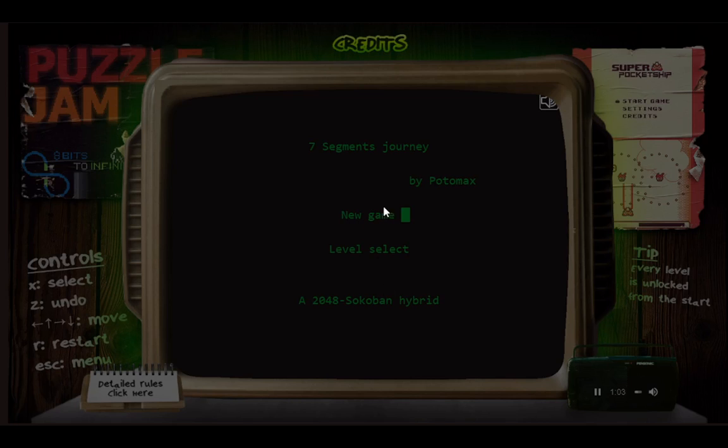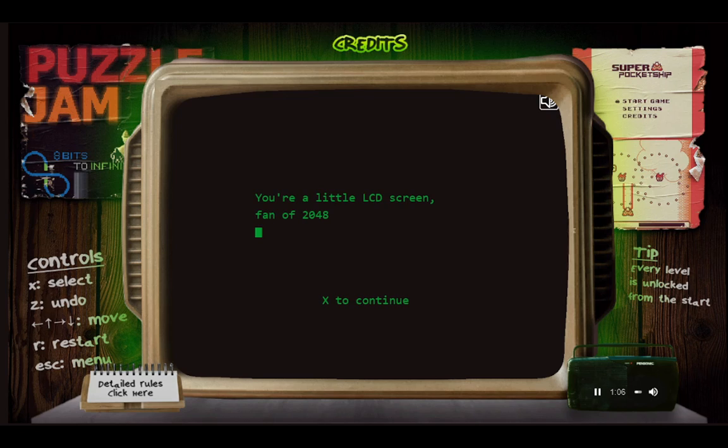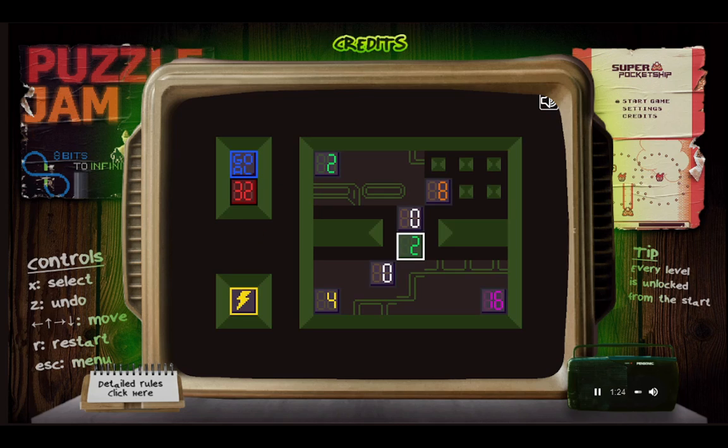New game. Your little LCD screen is a fan of 2048. Since you're old and your owner doesn't look at you anymore, you have a new goal in life — travel through home electronics to make your screen go up. I'm currently a two, and I'm trying to merge to become... what's the goal? 32.